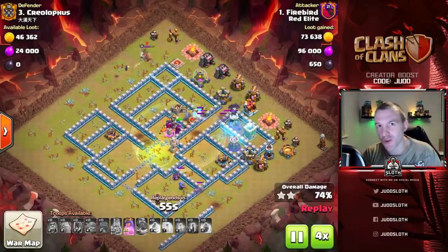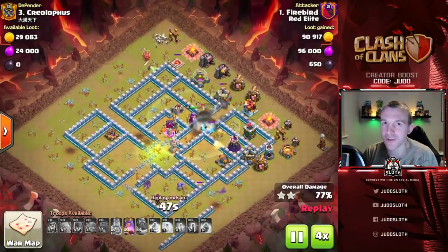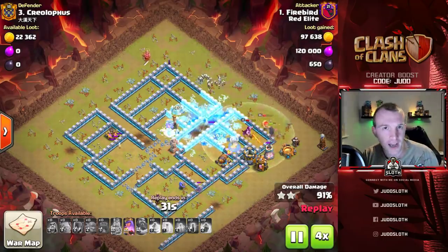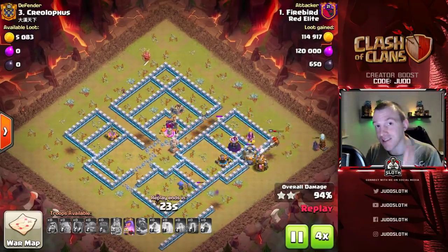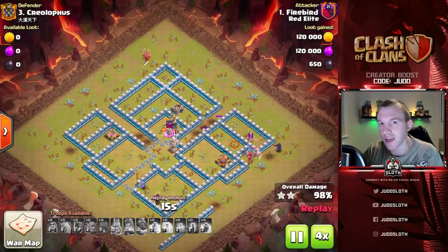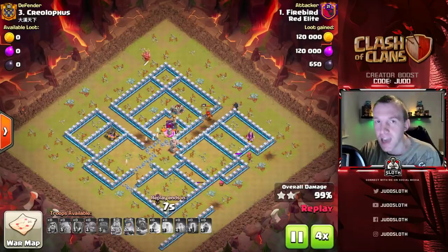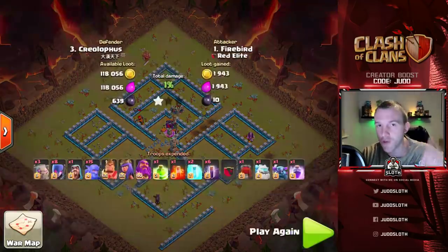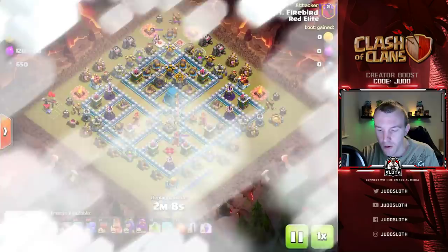What is going on guys, Judo Sloth here and welcome to today's Clash of Clans video - the bow witch at Town Hall 12. It still works but you do have to select your bases relatively carefully, a couple of key points that you need to look at, so that is what this video is going to break down.